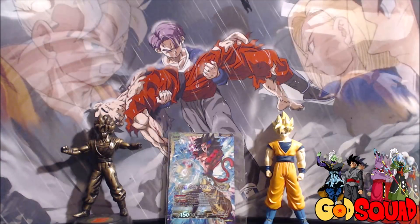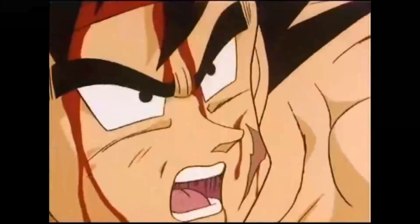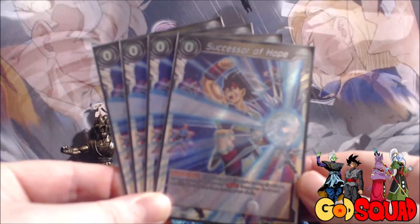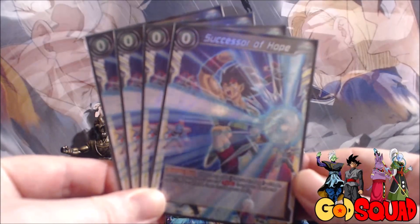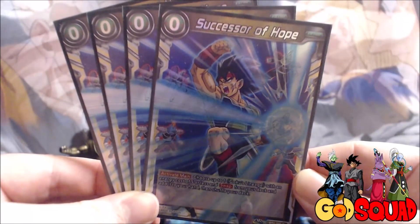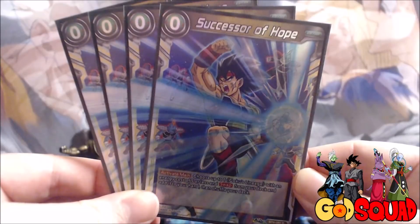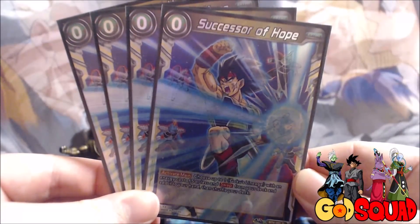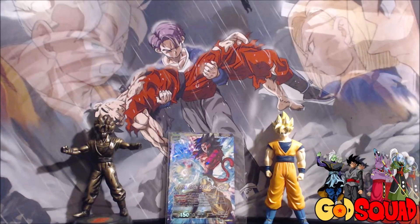Arguably the most OP card for the entire deck is Successor of Hope - a zero-cost that says choose up to one Goku's Lineage with energy cost five or less and swap from your deck and add it to your hand. This allows you to search your super combo, search your Bardock, or search for any card you want. In my build specifically I can search for any card period because I don't run eight-drops in the main deck. It's a set for band card and I'm so glad they started making leader-specific cards again.